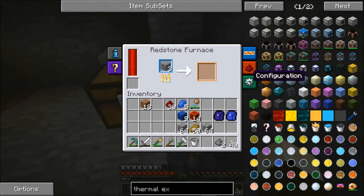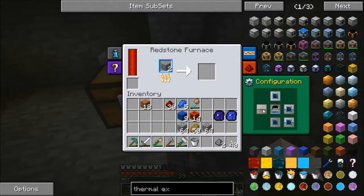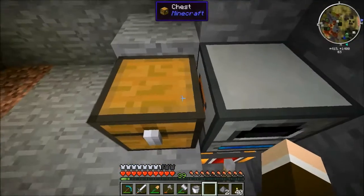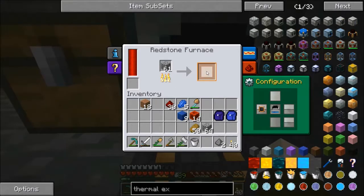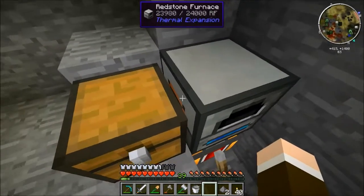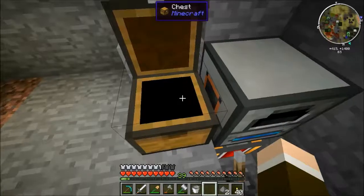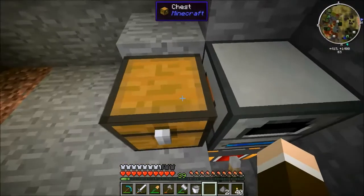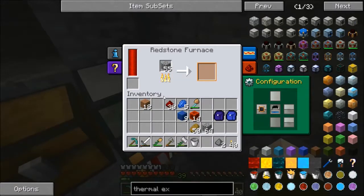The thermal expansion machines have an interface right here which you can configure. You can turn various sides different colors. As you can see, there's no colors on top or anything, but if I click on here, the blue square corresponds with the input — where stuff goes into. But if I turn it orange, this side turns orange, and orange is the output — where stuff is made — and it gets sent through this side because this side is orange. It gets put automatically in this chest, which is very nice because you don't need pipes or redstone engines to pull stuff out. You just have a chest right next to it and it'll automatically dump everything that it's made into it.